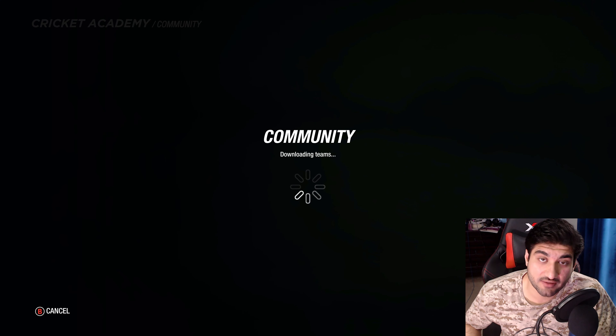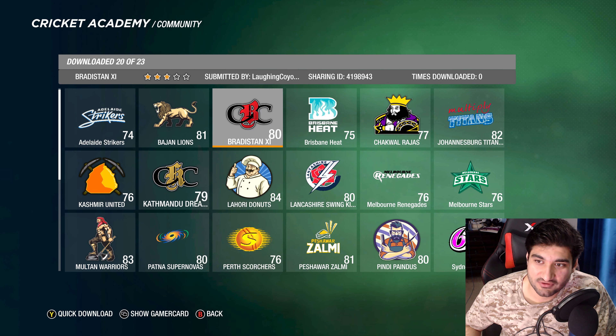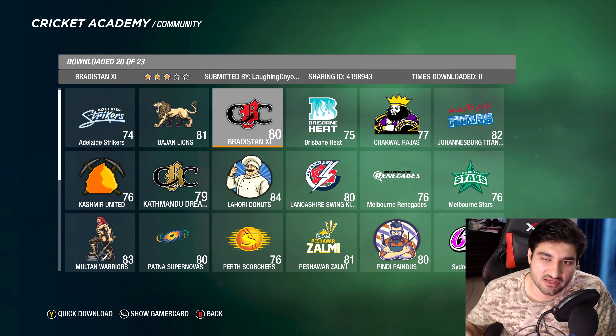Once you search, it'll bring up all the teams I've uploaded to the academy — not just the BBL teams but every single team I've uploaded. So there are the BBL teams: obviously Adelaide Strikers, but there are also some custom teams made for the fans.